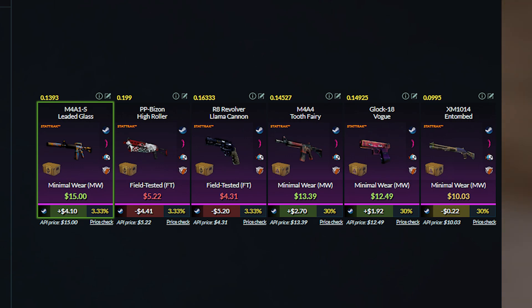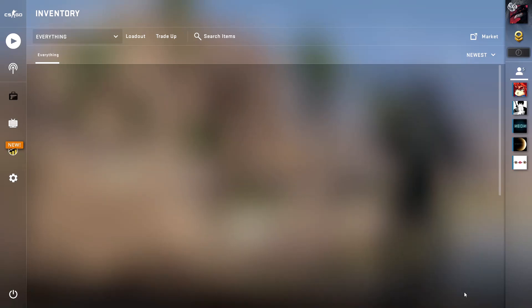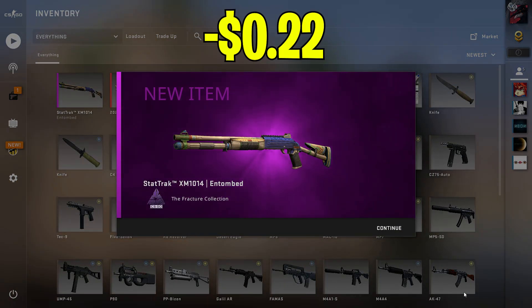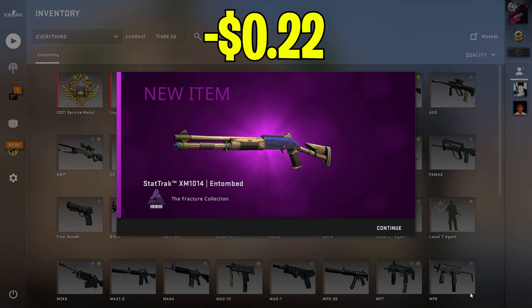This trade-up is a lot easier to get — I only needed about half a day searching the Steam market. For the first trade-up we used a Spectrum skin and got the XM Entombed, which is the worst Fracture outcome we could have gotten. And for the second trade-up, we used Danger Zone skins and got another XM Entombed, which is quite unlucky.